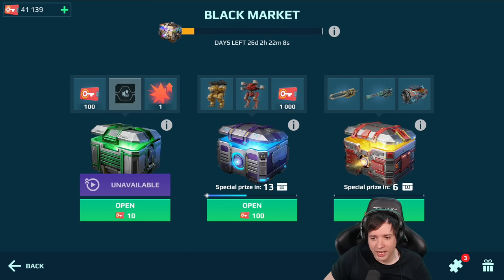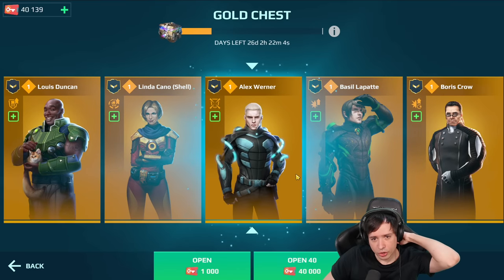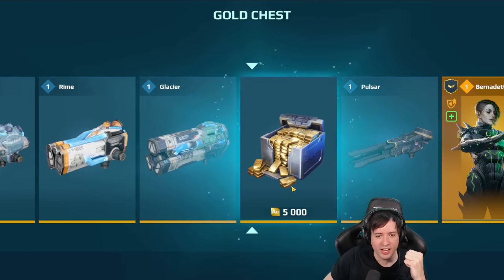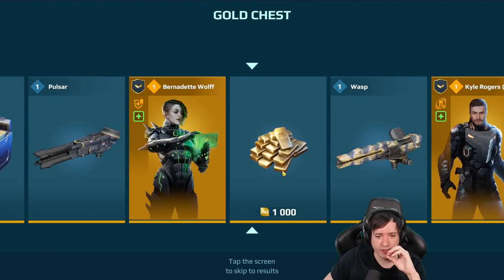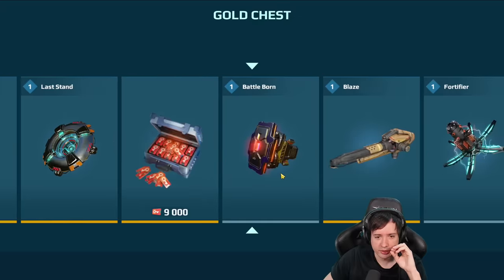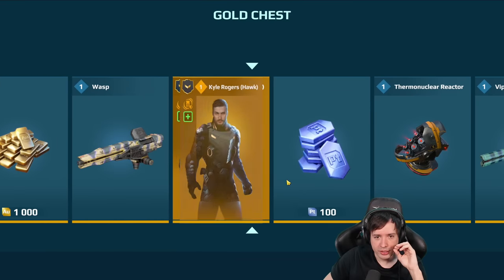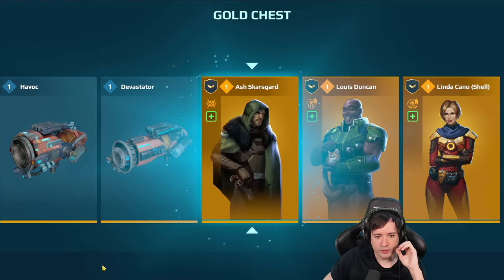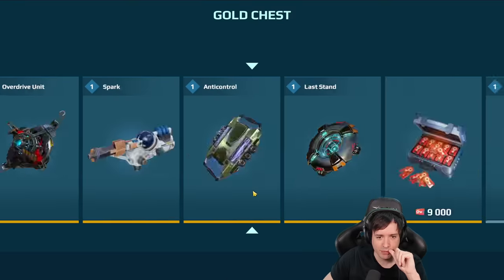I guess we're gonna open them one by one. Alex Werner — come on man, I need that Sharanga. I need it. I want that Sharanga! 5,000 gold — definitely good. Kyle Rogers for the Hawk. What's the next one — Ash for the Scorpion? And one more and then it's gonna be a special box.